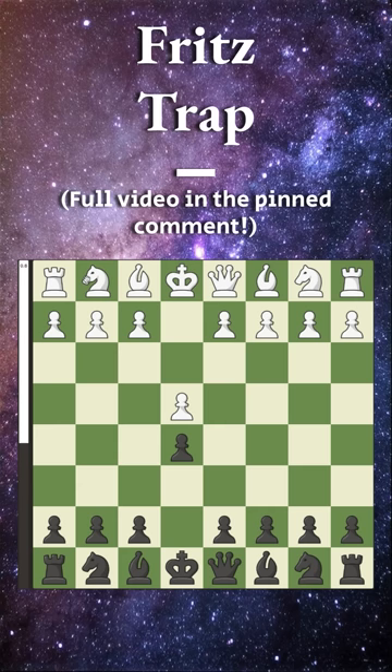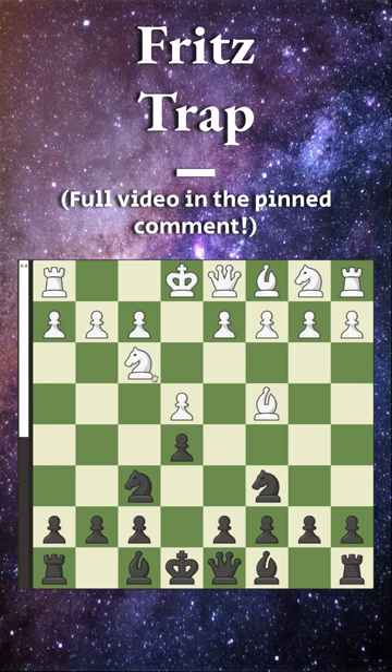We now go knight to f6, and white plays knight to g5, trying to get a fried liver attack. We go pawn to d5, they capture, but instead of knight to a5, the main line, we go knight to d4.